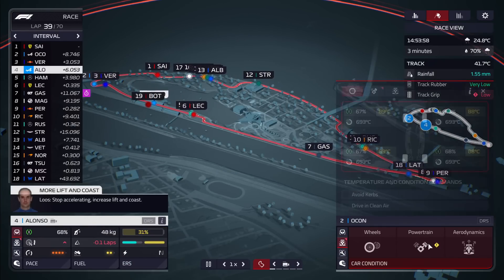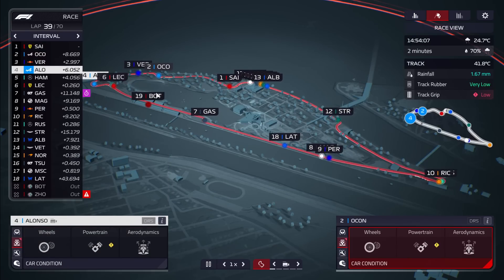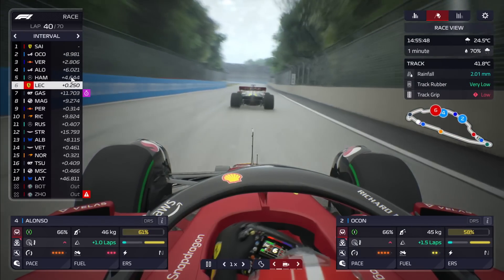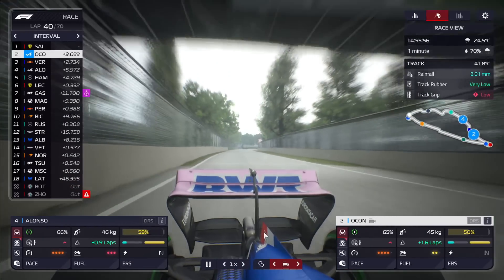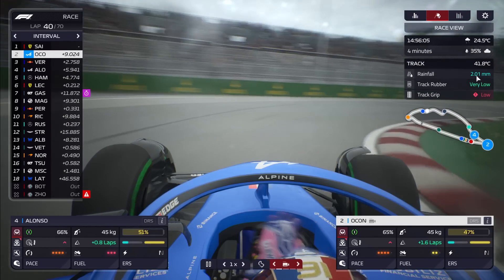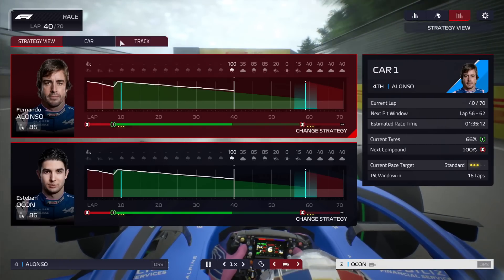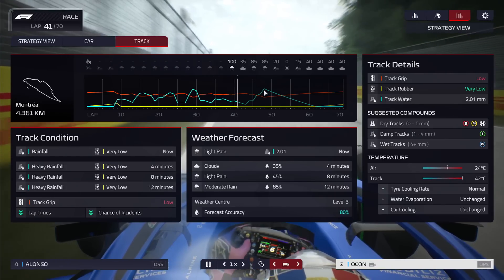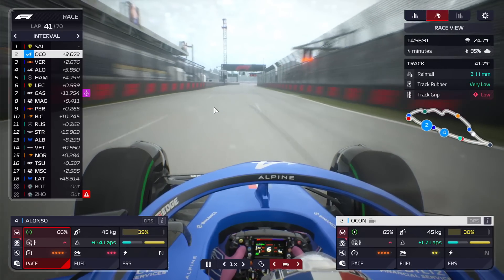30 laps remaining. Hamilton and Leclerc are battling behind Alonso, which has helped Alonso pull away a little. Ocon needs to be wary because Verstappen, after his spin, is slowly but surely closing the gap. With 30 laps left he probably can catch us, especially with the track drying. The rainfall is still around the two-millimeter mark so the intermediates were definitely the correct call. There's been a small change in the weather forecast — now two sets of moderate clouds. Maybe that rainfall peak is higher than before. This weather forecast has been wrong so much today that I don't believe it.